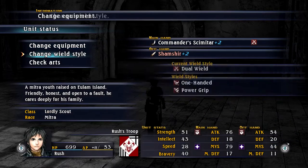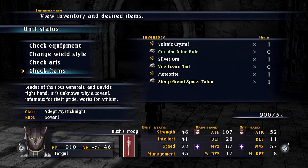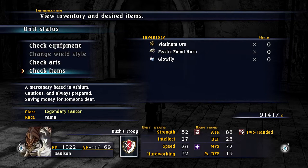Silver War, Vile Lizard Tail, Meteorite, Sharp Grand Spider Talon. I don't know if he just needs one, but I'm gonna try and get one. He told me he needs a Vile Lizard Tail, so I'm gonna try and get that for him.